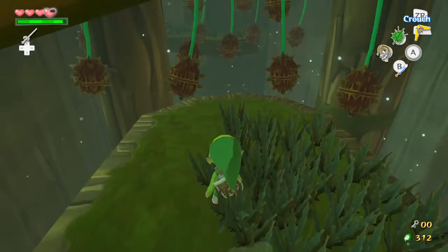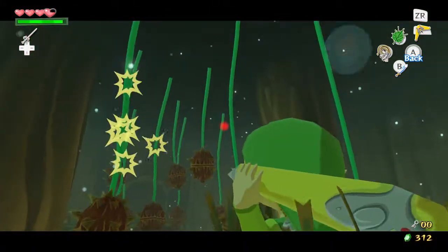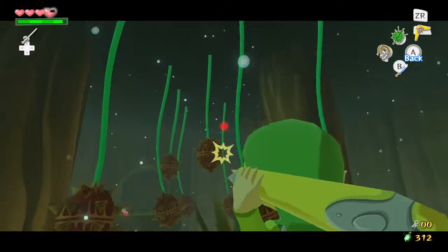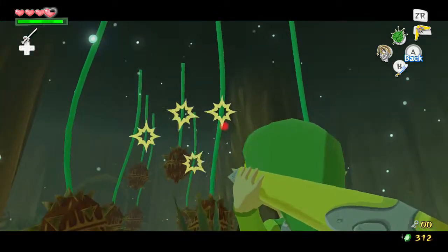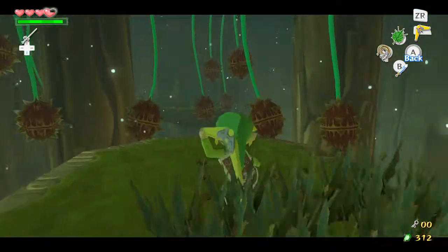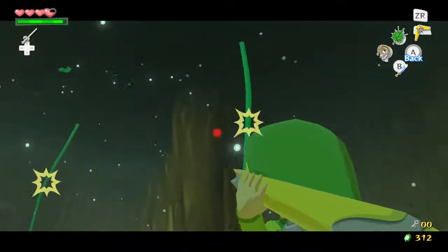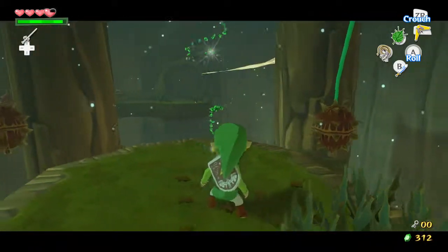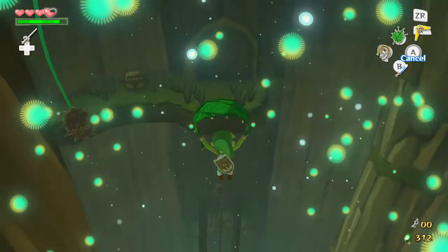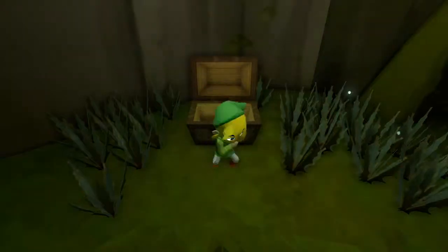This is the area that tripped me up before because I didn't know how to cut down all these things at once. I thought the boomerang was defective, but no — basically, whenever you target first, that's where it's gonna go. It goes in the order you target. If it hits the wall, it'll come back to you. This is actually by far the worst incarnation of the boomerang.